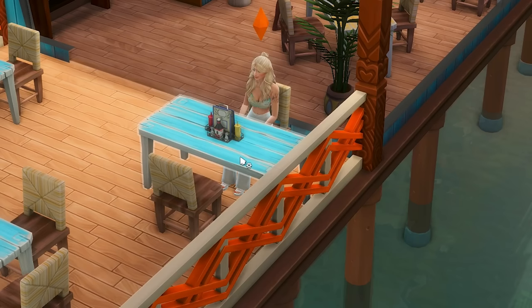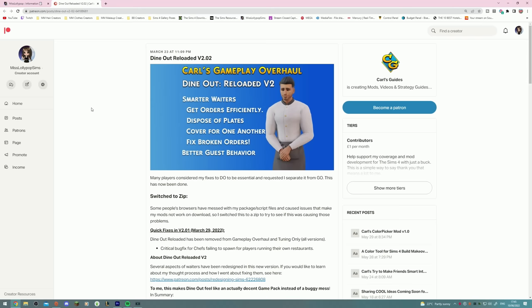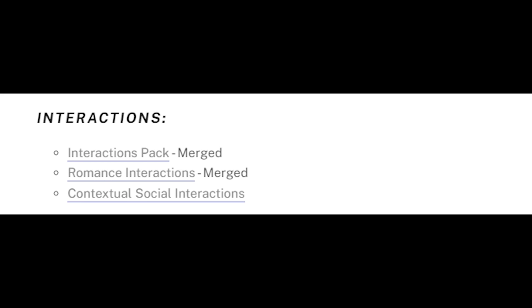Lastly in this section is the Dine Out Reloaded mod. Basically it fixes restaurants so that you actually get your food and people don't just stand around doing nothing. You don't have to wait forever to get served at a restaurant. The waiters actually come over and you get your food in about two or three hours, which is pretty reasonable in the Sims.